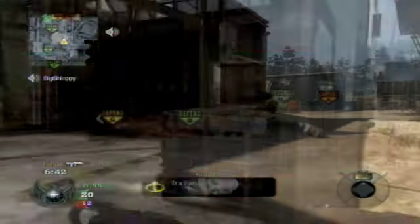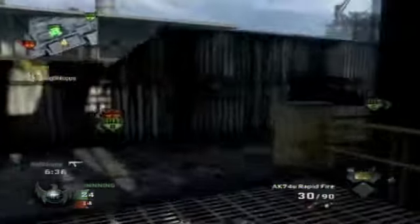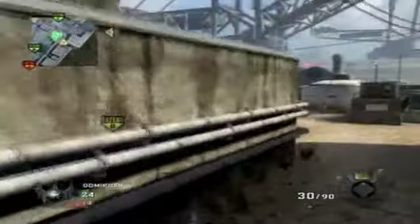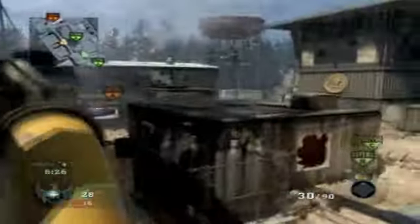On this map, we both stayed on C for a bit, then one of us left to go to B first and finished it up, then went to B together. We ended up destroying them — one went bottom, one went top. That's a really good strat on this map because you can cut off both pathways to B.